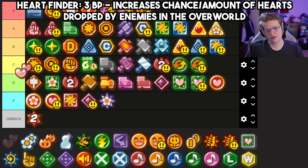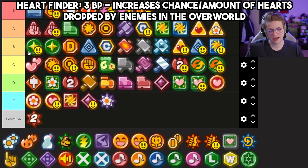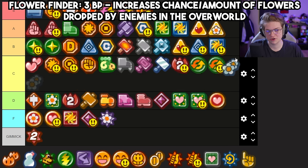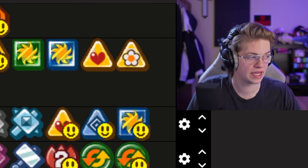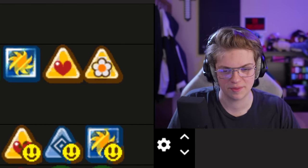Heart Finder goes top of C — it can be pretty useful in some scenarios like pit challenges. And then Flower Finder, which is way better for things like that. It's not amazing but I think it earns bottom of A — it can be pretty good early in the pit when you're using a lot of FP and you can get a little bit back.